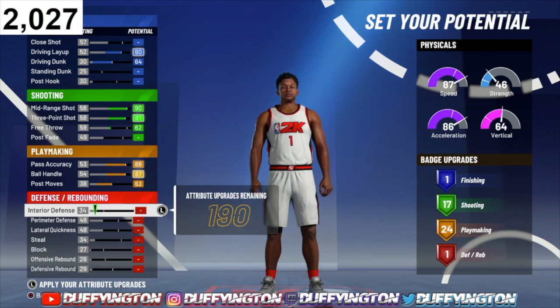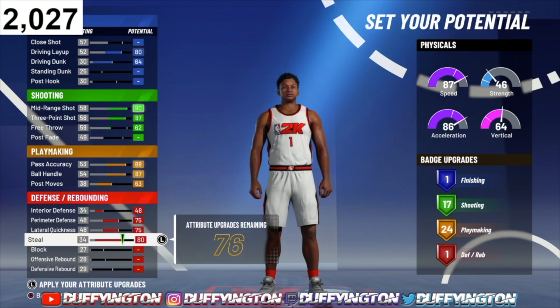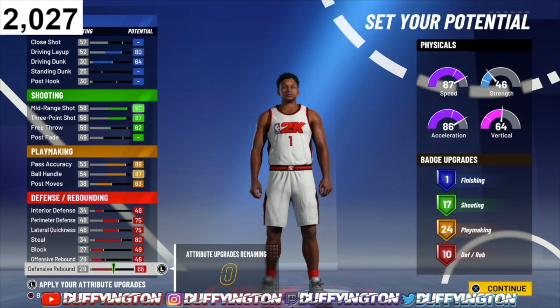Now for defense — this is what makes it the best playmaking shot creator build: a guard that can play defense is crazy, and the amount of defensive badges you get on this build is even more crazy. Max your interior defense, max your perimeter, max your lateral, max your steal, max your block, bring your offensive rebound up to 46, and put the rest on your defensive rebound.